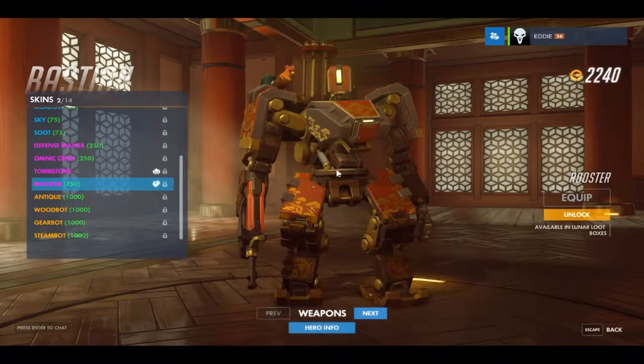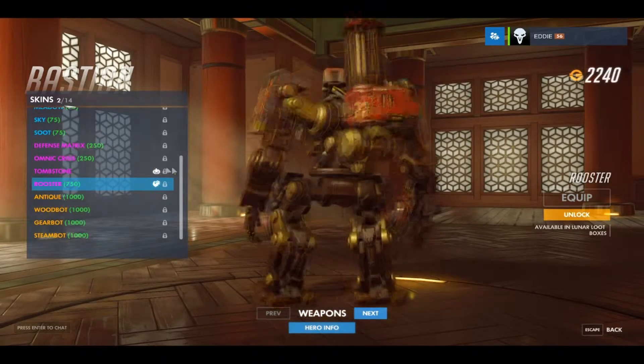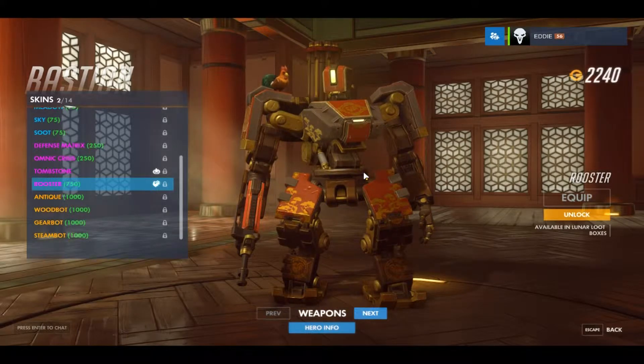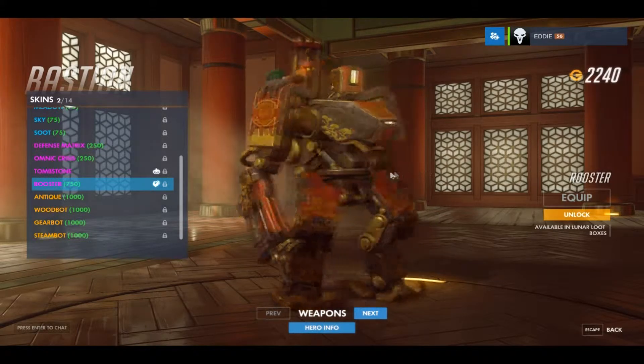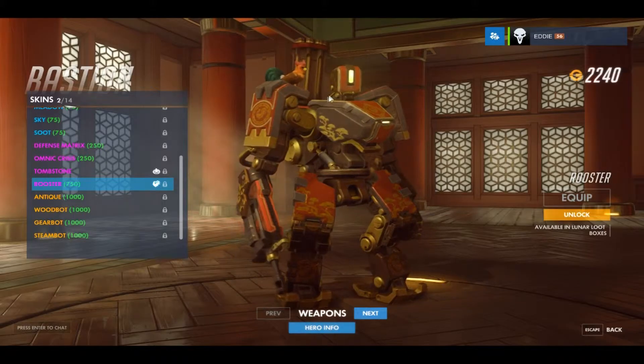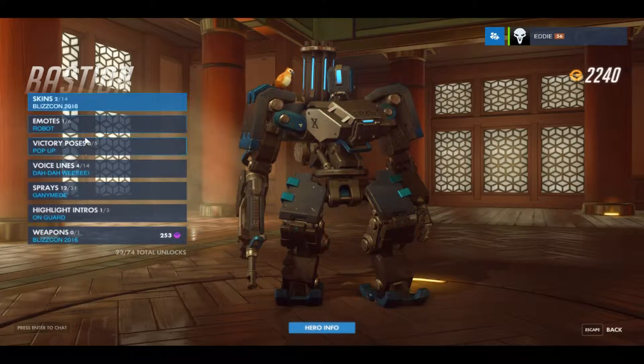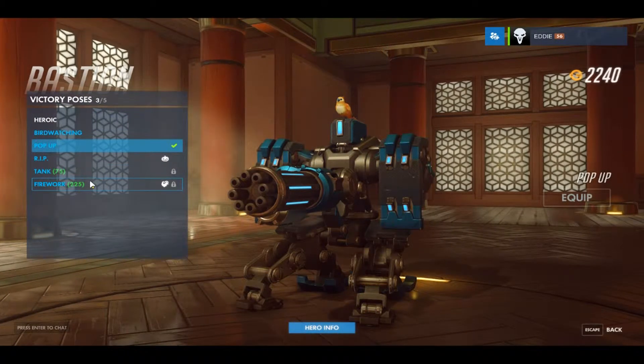Next one up is Bastion. Bastion has a skin called Rooster which looks quite adorable - nice Chinese theme with the rooster design on it, looks really nice. Obviously Ganymede has been replaced by a rooster. He also has a victory pose of Fireworks.